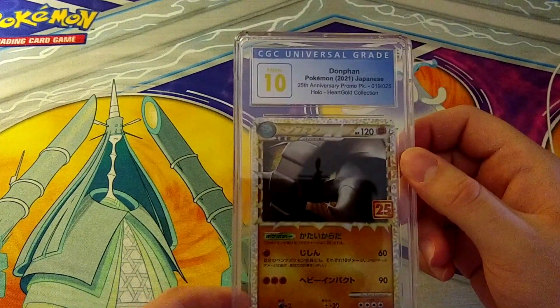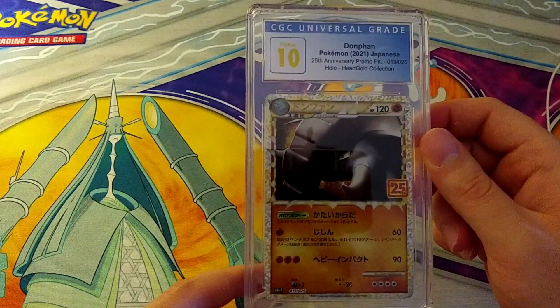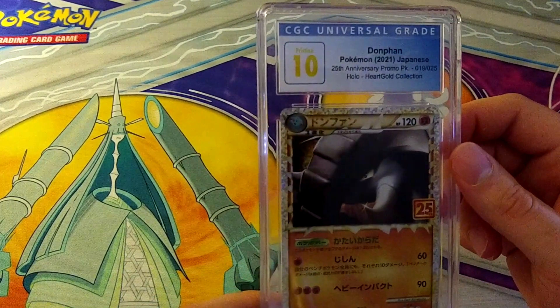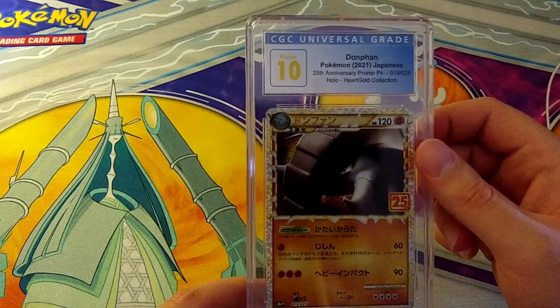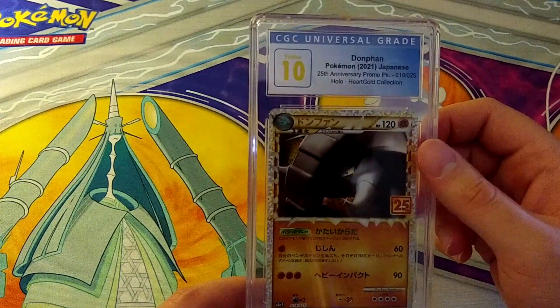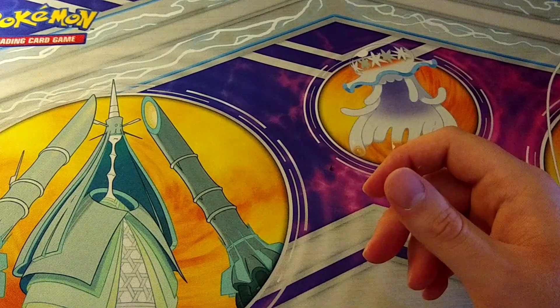More JP — Dawn Fan also pulls a 10! Imagine that whole Celebrations set pulling 10s. I didn't send in the whole set — there are 25 cards in it — but I sent off a significant number. That's two 10s in a row on the 25th Anniversary cards. Dawn Fan is probably not as valuable as Guardie War but still great to see.